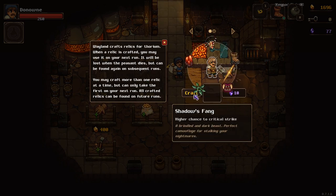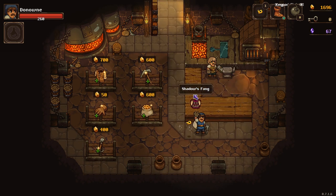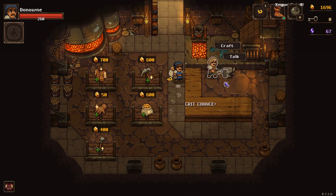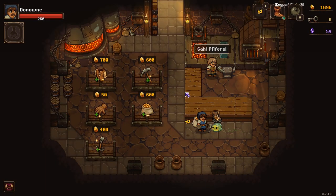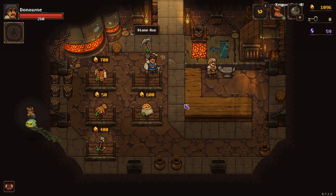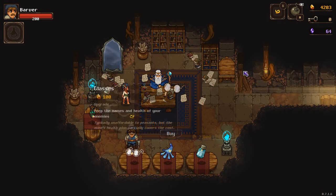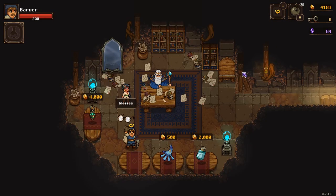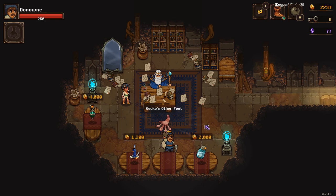You can also talk to Wayland in order to craft blueprints that you have found, using Thorium Currency — the purple gems you've been finding. These crafted items will then be able to show up in the Undermine from here on out, and the first one you craft will also be brought into your next run with you. Be careful though, because this can only be done once per run, so I suggest picking one good item to craft per run. Some other really important upgrades can also be found in the Archmage's room, such as the glasses to show enemy HP, and the gecko's foot and other foot, to pick up gold and items with thrown pickaxes.